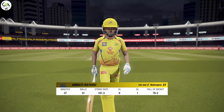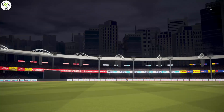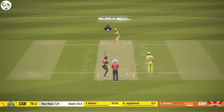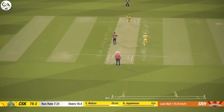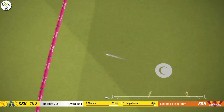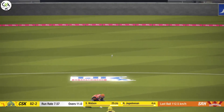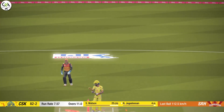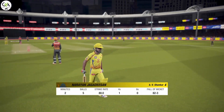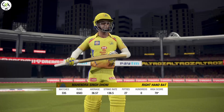The batsman departs, run out. The right-handed batsman is coming in at number four. He's beaten all ends up by that. The batsman departing the crease — goal for four. The new batsman will be down at the non-strikers end at number five.